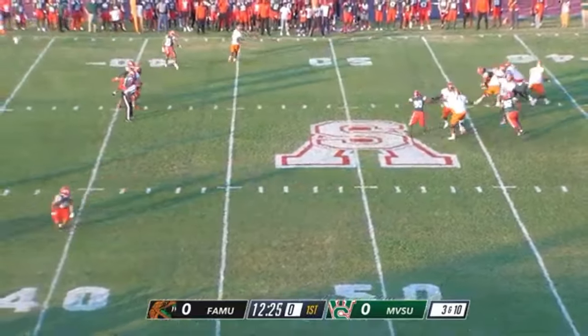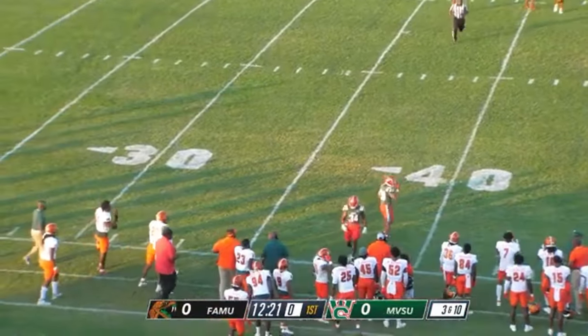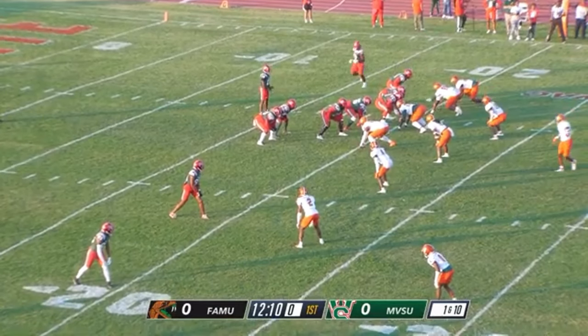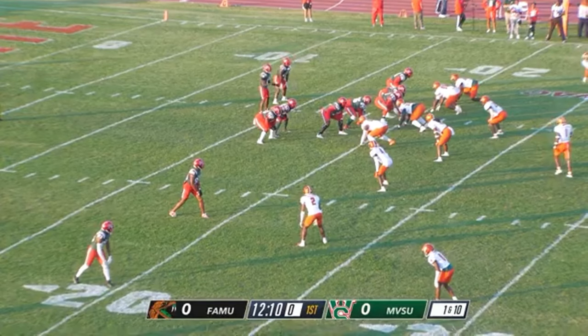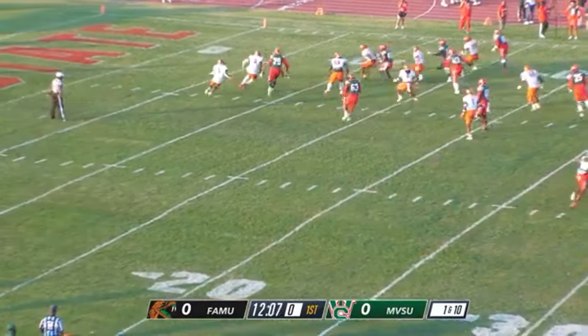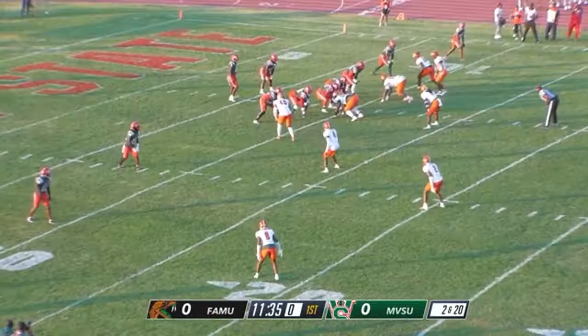Shotgun formation, pass left. Another knockdown by number 28, Mr. Chase. Wildcat formation for the Delta Devils. There'll be a bad snap, Delta Devils.